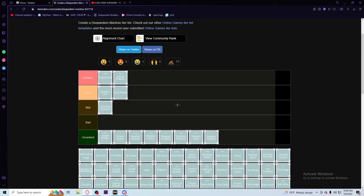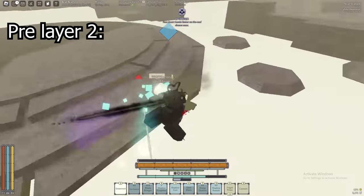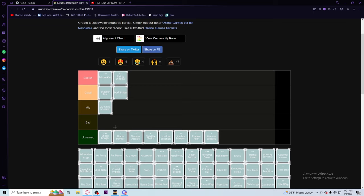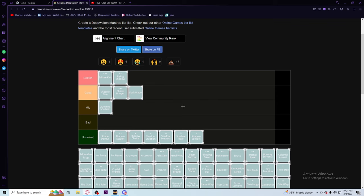For the next move we have Shade Bringer. Before layer two, shade bringer would definitely go in the broken tier, but now I would say it's good but not too good because people learned how to parry it - it's just a big black bar swinging at you so of course you're gonna parry it. But if you put a wayward on it it's actually really good because you can follow up with a critical using heavy or basically anything. I'm putting it in good, above dark blade because it has more range.